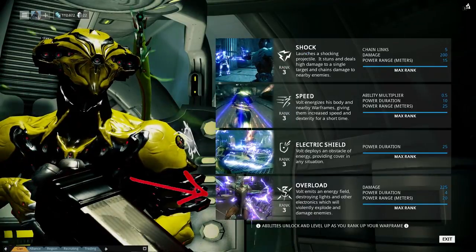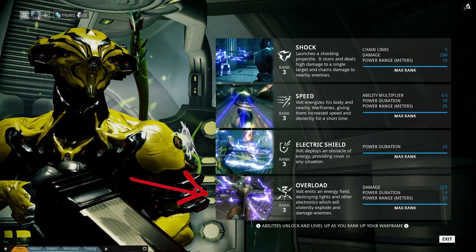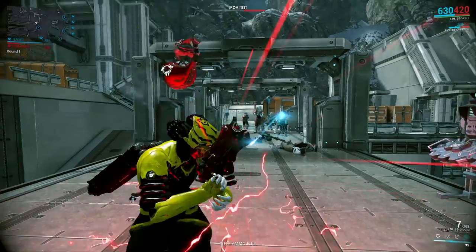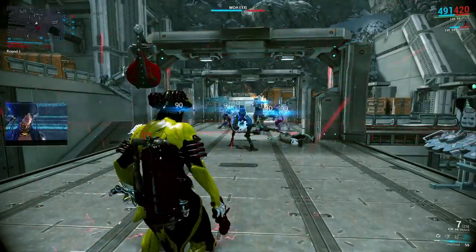And now the fourth and last ability: Overload. An ability that shocks your enemies and stuns them. This shock is also paired with an additional instance of damage that decreases with distance and is increased by body part multipliers.